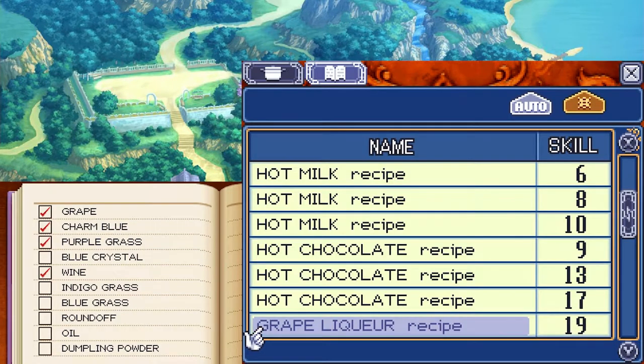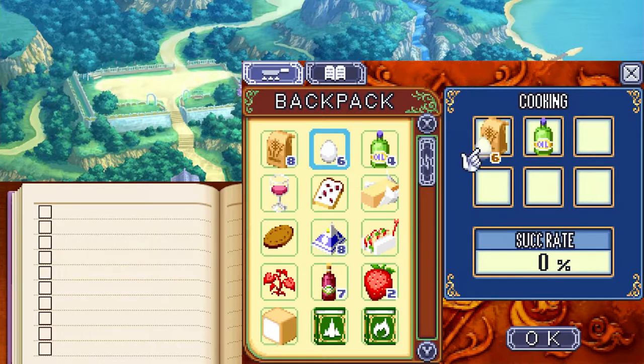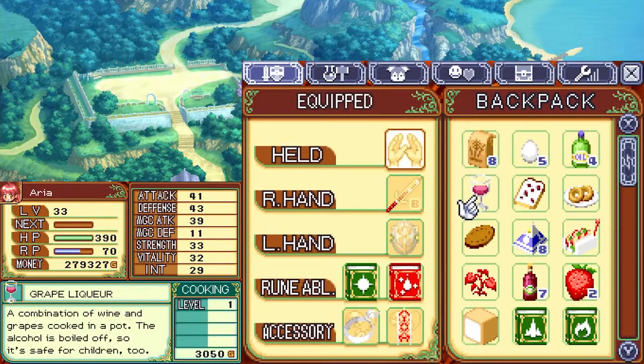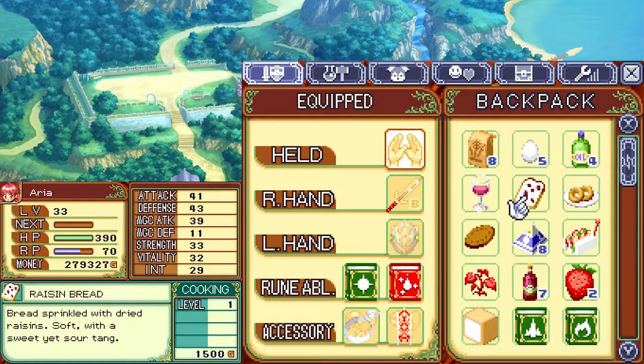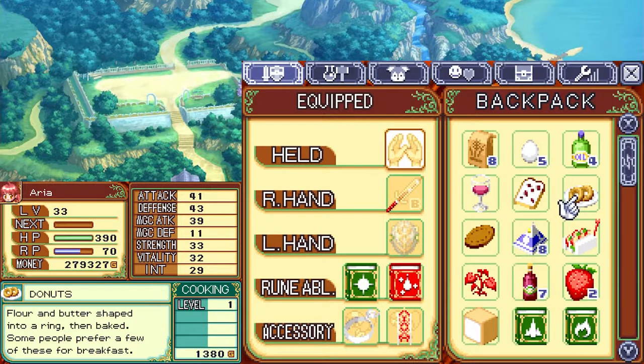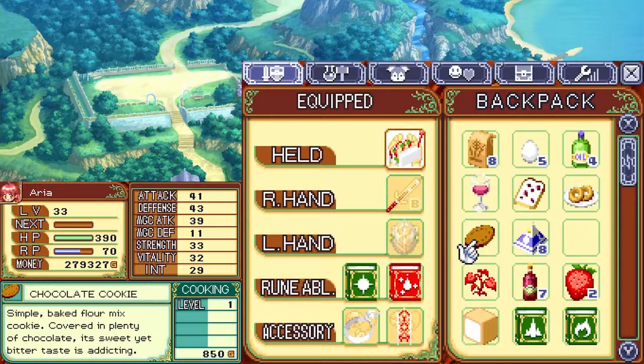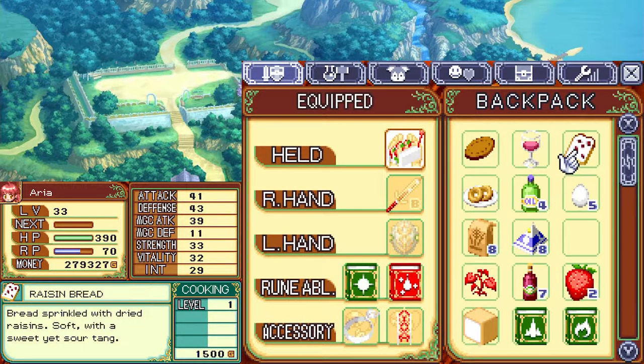That makes the grape liqueur — a level 19 recipe. At the fry pan: one flour, one oil, one egg, and the butter we made to make donuts. Grape liqueur: a combination of wine and grapes cooked in a pot, alcohol boiled off so it's safe for children. Raisin bread: soft with a sweet yet sour tang. Donuts: flour and butter shaped into a ring then baked. Fruit sandwich: refreshing taste, makes a tasty snack. Chocolate cookie: a level 23 recipe — sweet yet bitter, addicting.